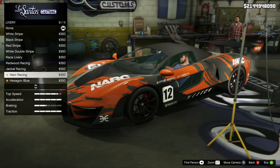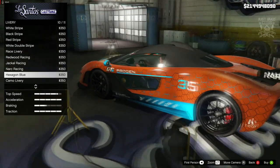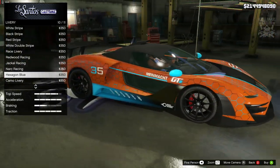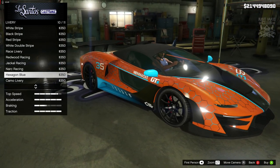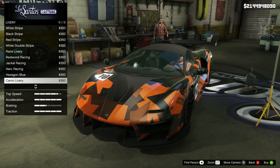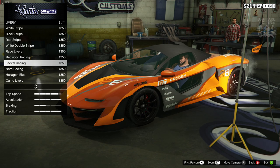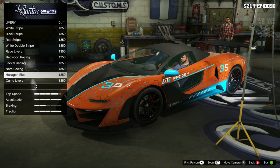This other livery is not my kind of thing. But this hexagon one actually looks quite cool - I think you could do some really nice things with it. It's not as simplistic as I usually like, but I love the hexagons on it. My two favorites were the race livery and the hexagon livery. I'm going to go with the hexagon blue.